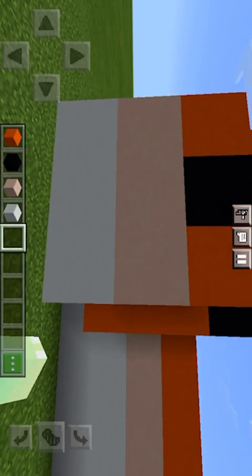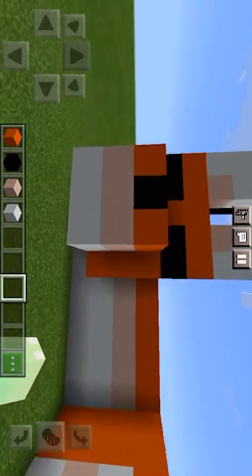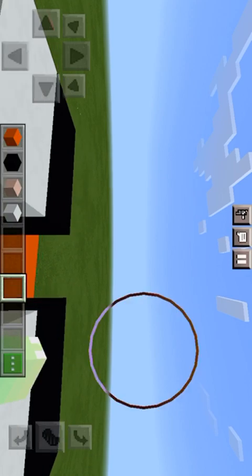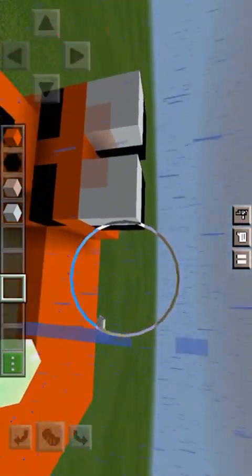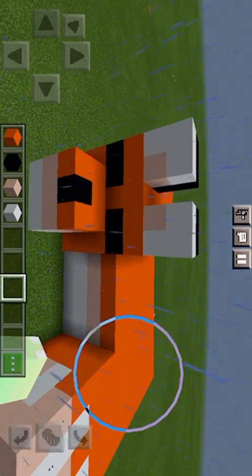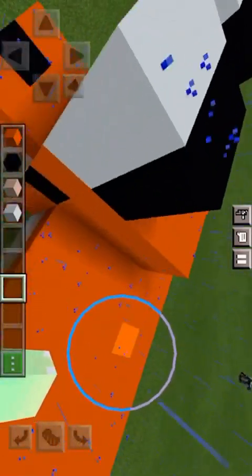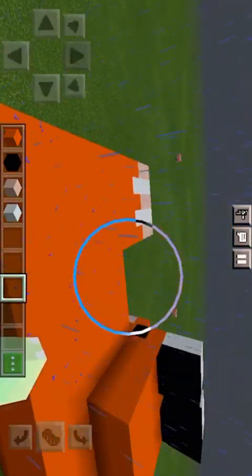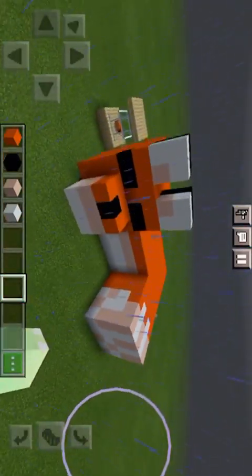I'm not sure — does this look like the fox, or should I add an egg to its mouth? If I wanted to do that, I'd need to make the snout bigger, but then the eyes would go up and I'd have to extend the head, which would look a little ugly. Should I build a giant tree in the background like it's sleeping under it?